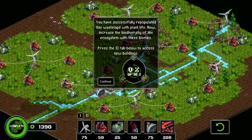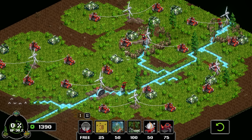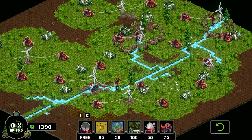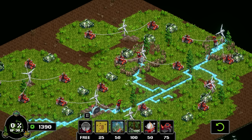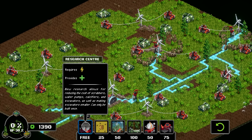You've successfully repopulated this wasteland with new plant life! Now increase the biodiversity of each ecosystem with these biomes — press the two tab button below to access the new buildings. This is exactly it! I'm so confused — I don't remember hearing about this game before the new version was announced. Maybe there was no advertising, or maybe it's because there's a couple people working on it and then Free Lives or Devolver picked it up. Research center allows for reducing the cost of scrubbers, water pumps, calcifiers, and excavators, and can only be built once.